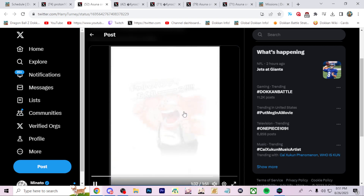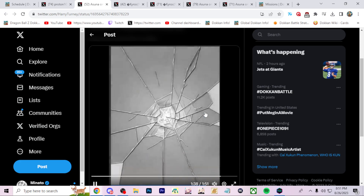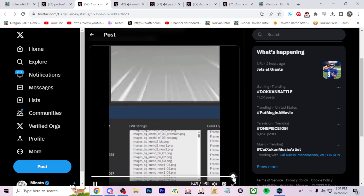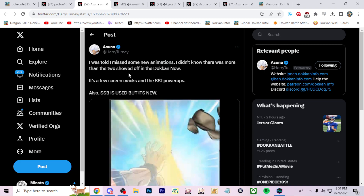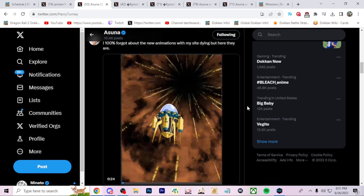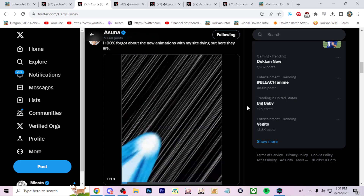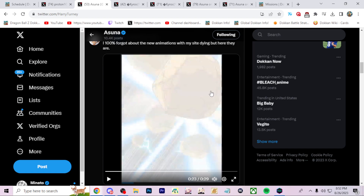We have hope Trunks, then Oolong, then the peach girl. Trunks and Mai leaving for the future, and then there's the screen cracks. Here's the Trunks time machine where he goes back into the future — it works like a SSBKK animation. There's no SSBKK animation from what I'm seeing here though. There's Blue Vegito. We're finally after years getting a new summon animation — that's really sick.